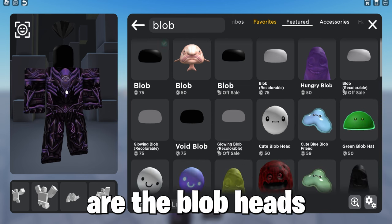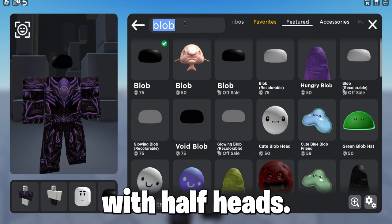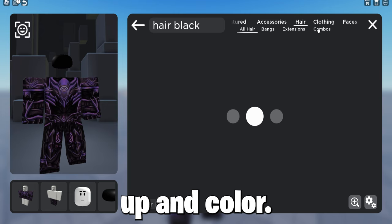Next are the Blob Heads, which look like the half head I showed earlier. These have the same design — floating in the air with half heads — and when you cover with your hair it looks like you have headless, as long as you wear the correct type of hair to cover it up and match the color.